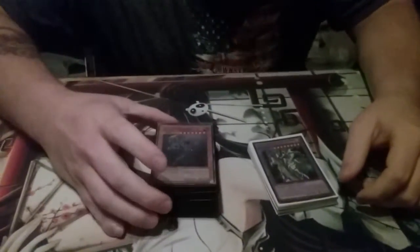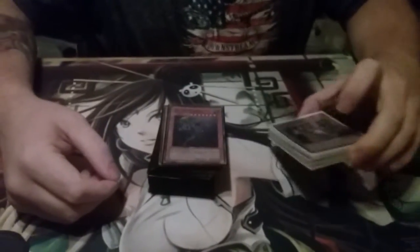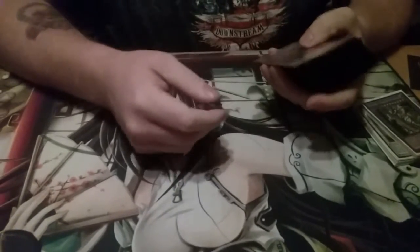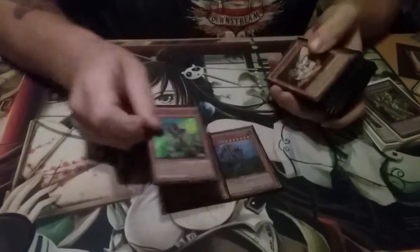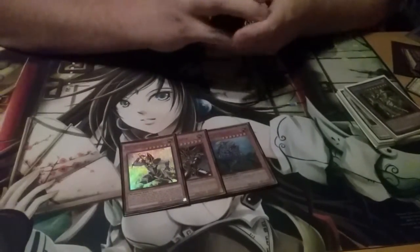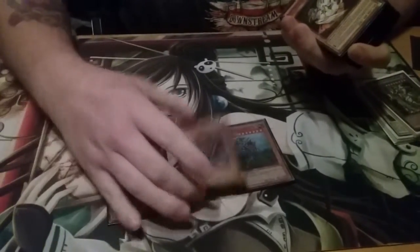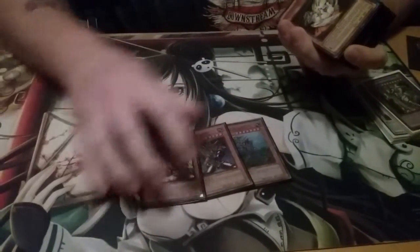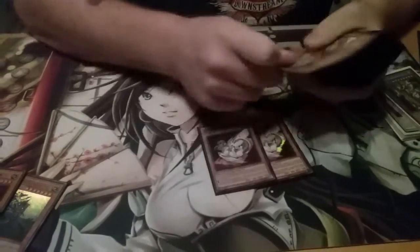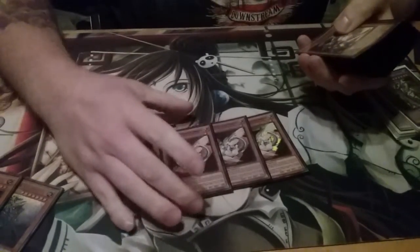This is my Buster Blader Blue Eyes build for the new meta. It's running pretty good — I've got double Buster Blader with one of the newer Buster Blader guys. He's really good against Burning Abyss because he can equip their monsters and they don't get their graveyard effects. And of course Buster Blader is just great against all Blue Eyes. I've got triple Whelp, which summons your Buster Bladers and Buster Destruction Swordsman from the graveyard.